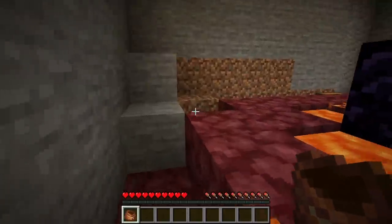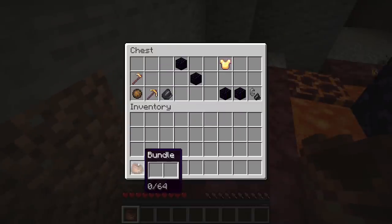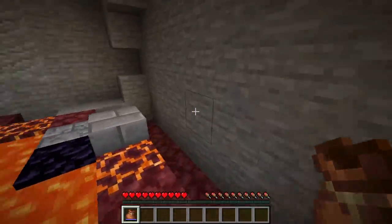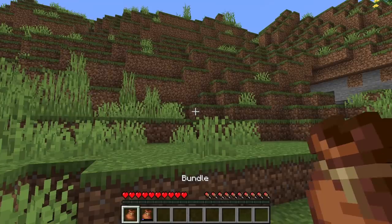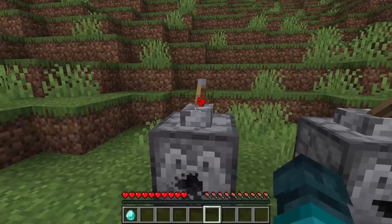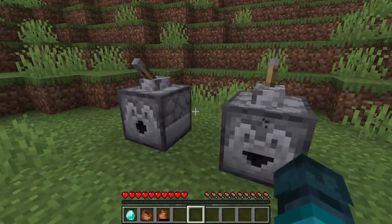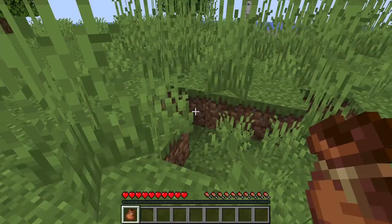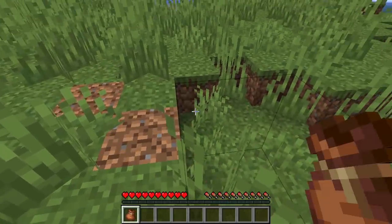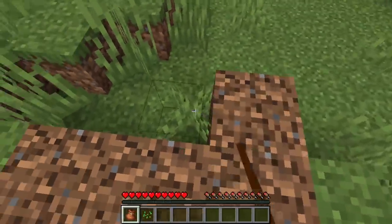Of course, some things physically can't stack, like items with different durabilities or enchantments. Perhaps we can make an exception to the full stack rule and allow bundles to carry at least two unstackables. Bundles could also have some extra features to flesh them out. Maybe there could be some way to hide their contents to serve as a surprise gift. Bundles being dispensed could spill the contents instead of themselves, allowing for automation — droppers would still just drop the bundle though. Bundles could also serve as a building tool, where right-clicking could place a random block from it, allowing for more natural pathways.